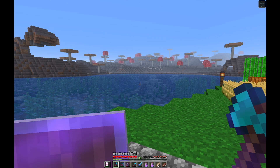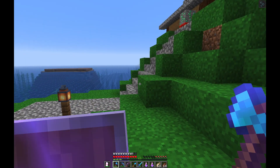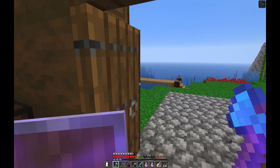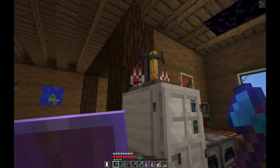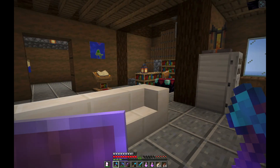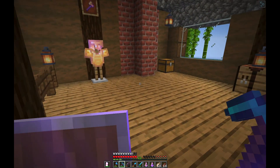We still need to kill a piglin and get the subspace bubble. We've got some fire resistance potions and we're going to tunnel toward zero, zero in the Nether - that might be enough. Let's find out.